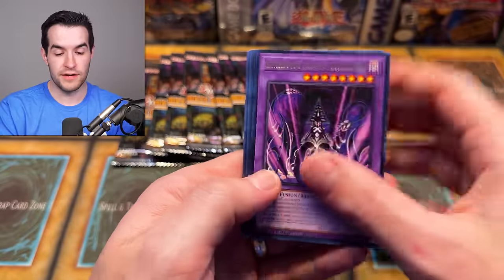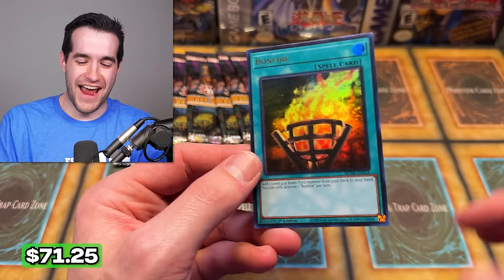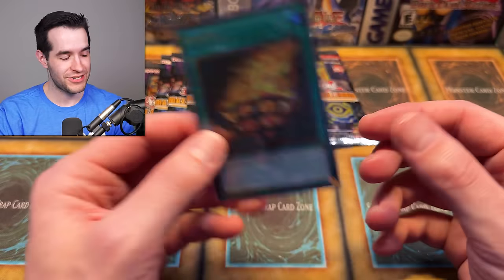We've opened 278 packs, 10 to go. Another one — let's go! The third Bonfire! Oh my goodness! Three Bonfire, three Transaction Rollback, one CR of each. This has been a really, really awesome case. This is going to be hard to top. This is how you want your case — if you want this set, you want it to be just like this.